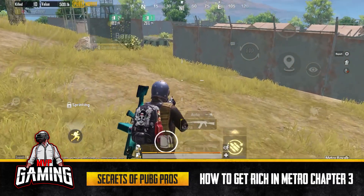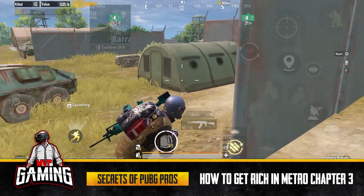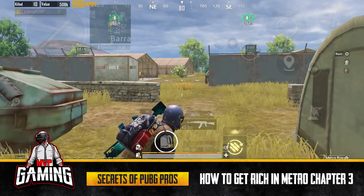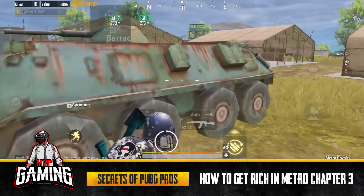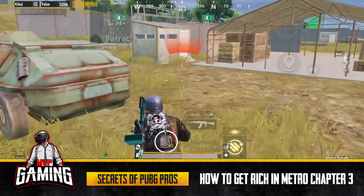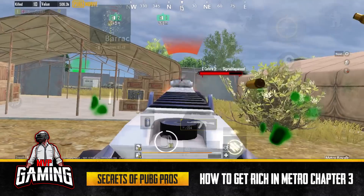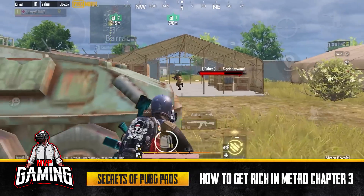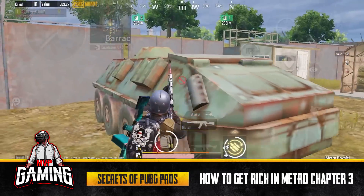I've taken the QBZ — my value is at 500k. Now I'm killing this boss in Barracks — our fourth boss kill of the game, plus a couple of real player kills. Boss kills are great because they drop nice loot. Notice the difference in this boss's damage now that I'm in better gear compared to when I was Level 2 — it's a huge difference.